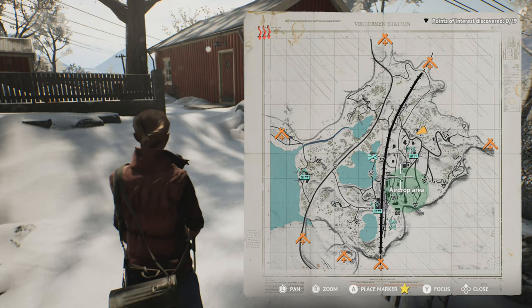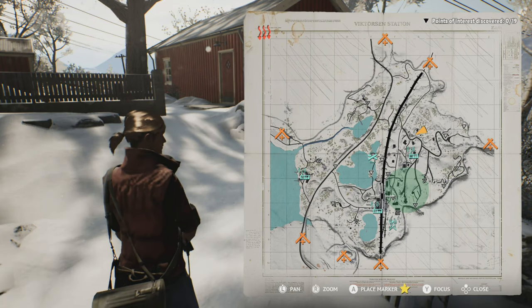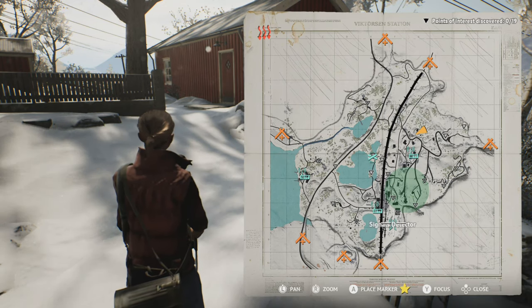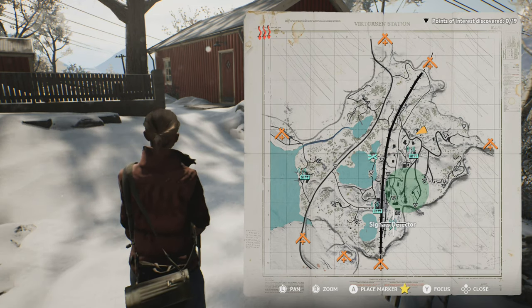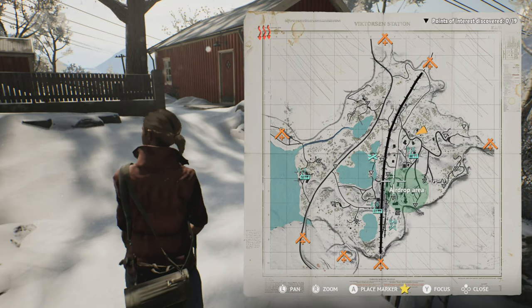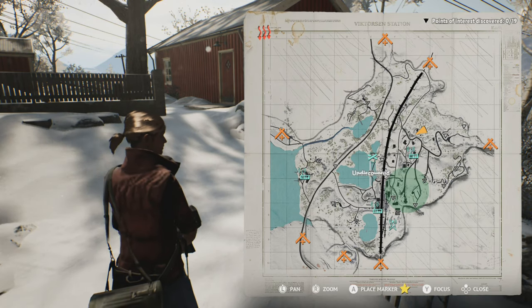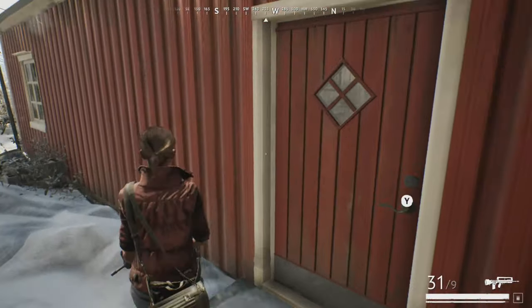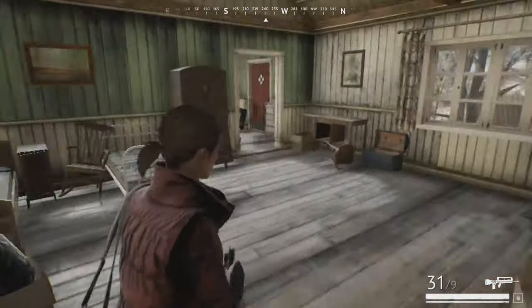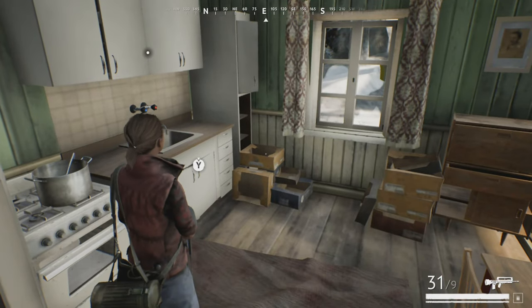There are also things called radio signals — comm centers with a signals detector that gives you a brief look at where other outlanders, meaning other players, are. On every map they also give you an objective with undiscovered locations — highlighted spots on the map that you can discover. It doesn't do anything major, but it fills up the map and you learn the places. On Xbox, there was actually an achievement for it.